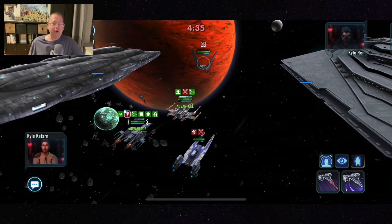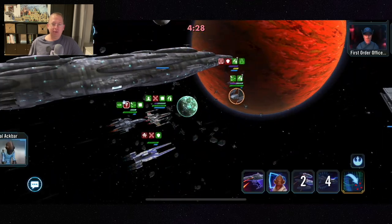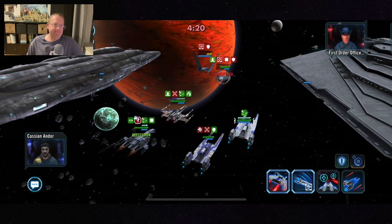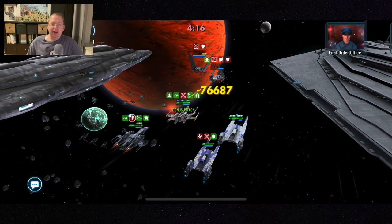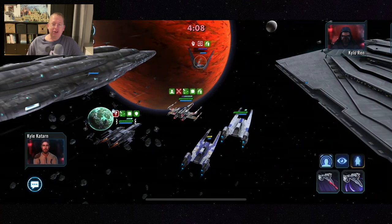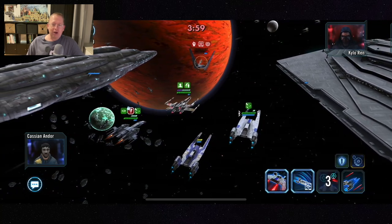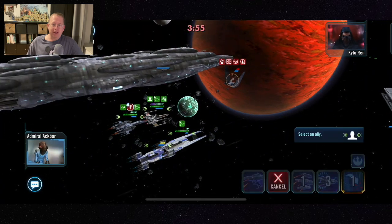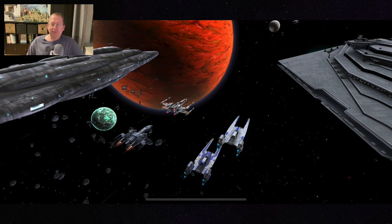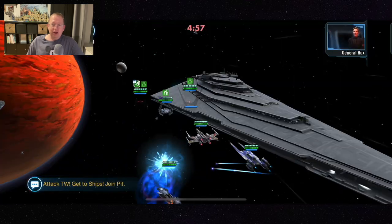All right, here we are against Finalizer — we'll look at two matches. You basically want to go straight at Kylo Ren Unmasked. If Kylo Ren Unmasked dies, the Finalizer fleet just doesn't have anything going for it. You can see how quickly we completely dominated this matchup. The Finalizer is going to strip away more banners and has a lot more speed, so it will pretty much go first — just be aware of that. The match is over: 70 banners, not bad.